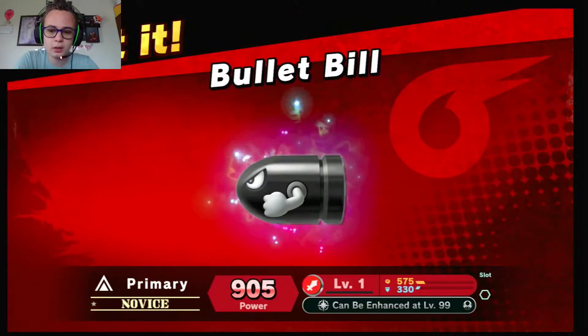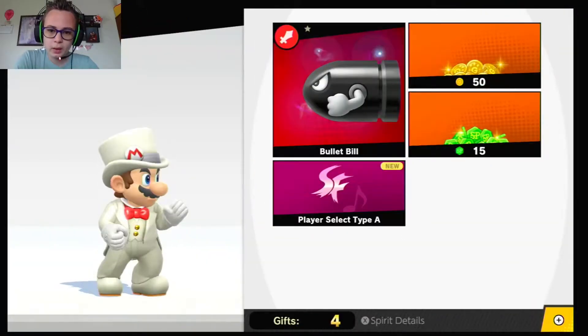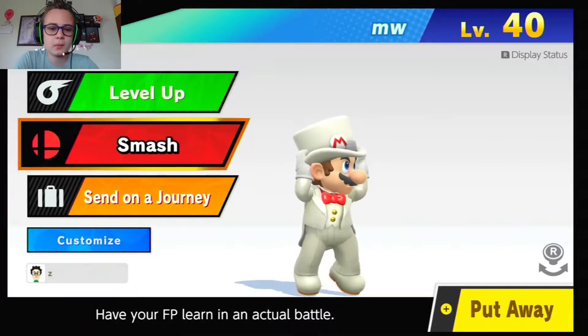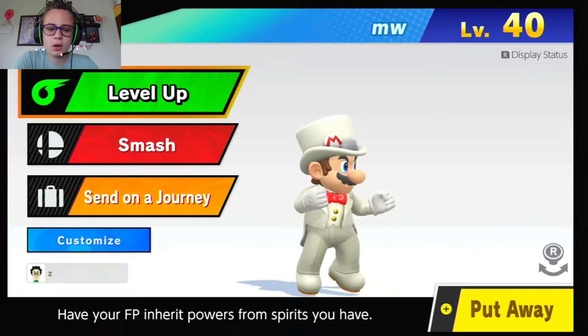As you can see, he has the skin on. Bullet Bill can be hands plus level 99. Alright, so MW is level 40.